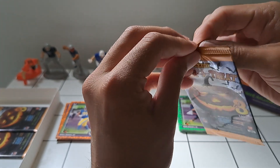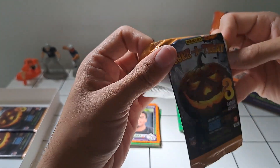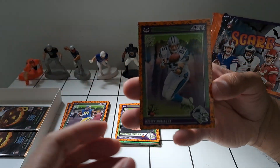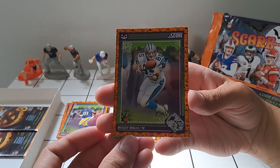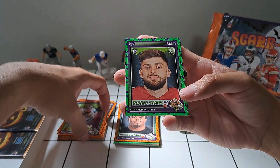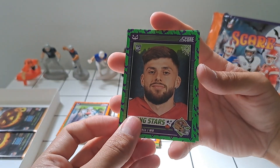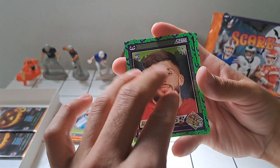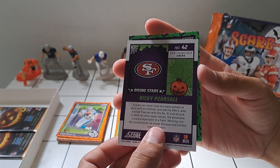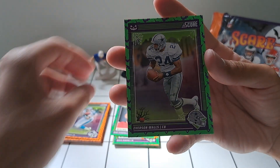We've got three packs left — three shots at Jaden Daniels. Wesley Walls, tight end for the Panthers. Ricky Pearsall, who unfortunately went through a scary situation — just glad to hear he's safe and doing all right. And then Everson Walls.